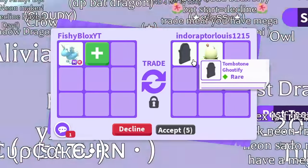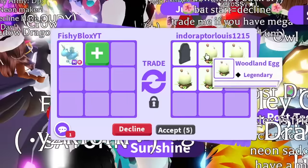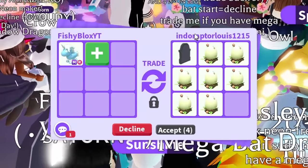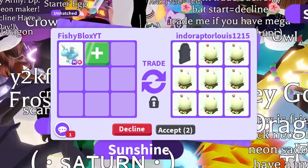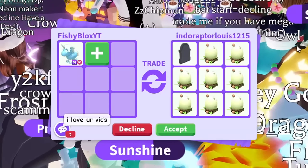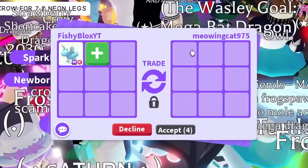The next trade was a tombstone — haven't seen one of those in a while — plus some woodland egg adds. The tombstone is a very unique and old item, but it's not close enough in value to the adds. I'm gonna have to pass. Comment down below though: would you rather have the tombstone or an owl? I'm not really looking for a tombstone right now, but if it were a candy cannon, that would be a different story.